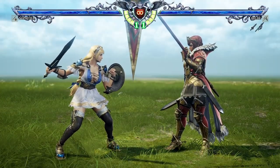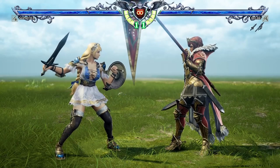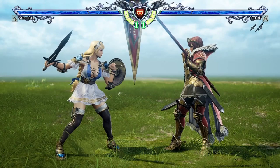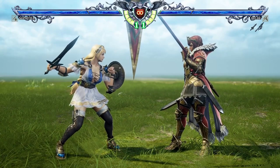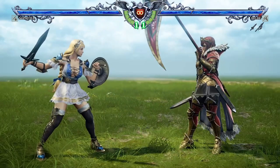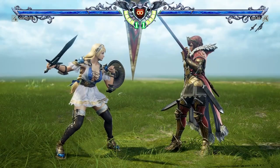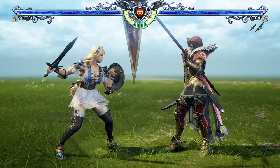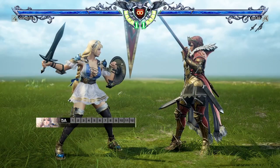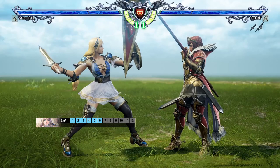Before diving into the specifics, it will be important to know what a frame means in a fighting game. In animation terminology, frames are the individual images used in a sequence to create the appearance of motion. Sophitia's 5A, for example, is animated with a sequence of 12 images — in other words, 12 frames.